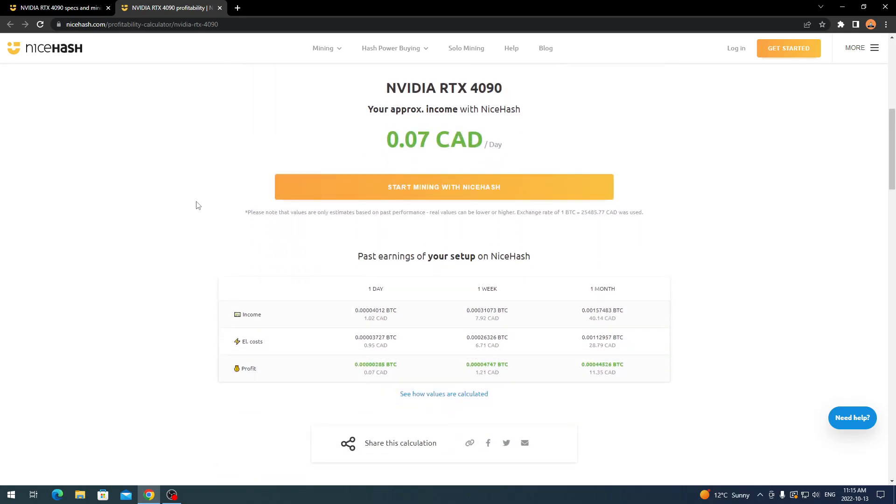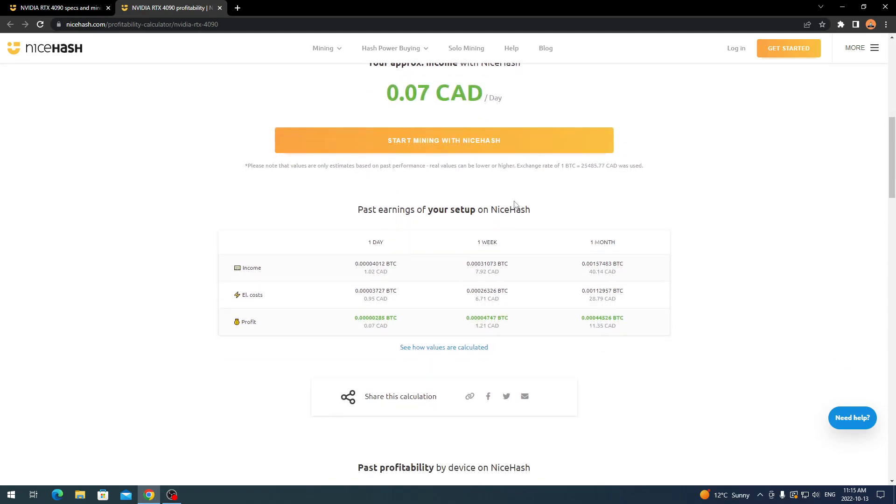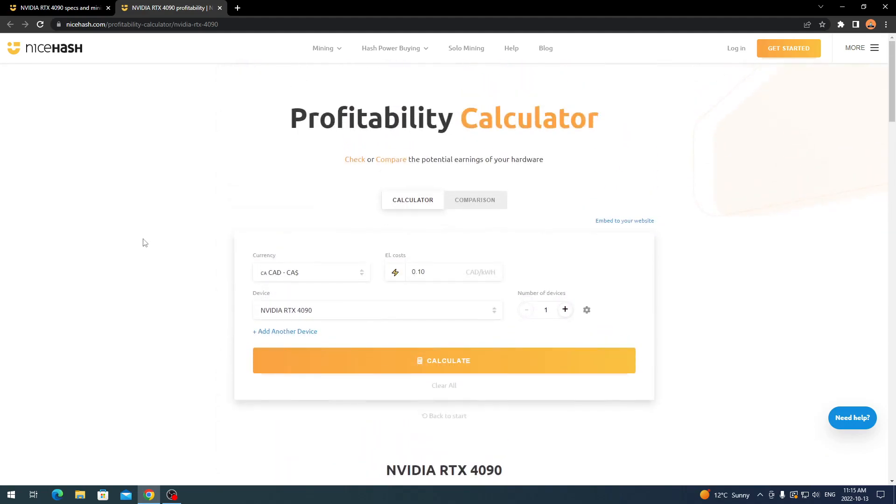It's good to see a graphics card that can pull profitability. At 10 cents electricity, one week is $1.21 Canadian and one month is $11.35 Canadian. It's not a crazy amount of money, but it's better than nothing if you're a miner. And if you're running multiple RTX 4090s, you're going to pull a bigger profit depending on your electricity rates.